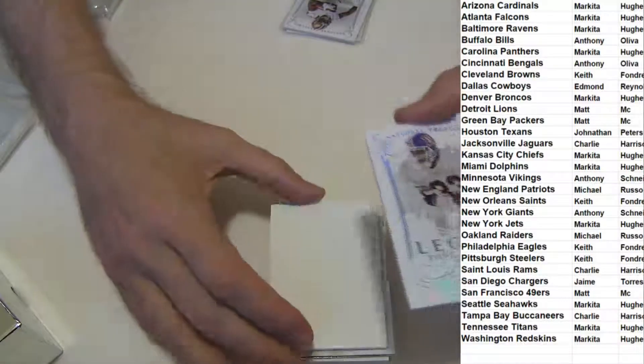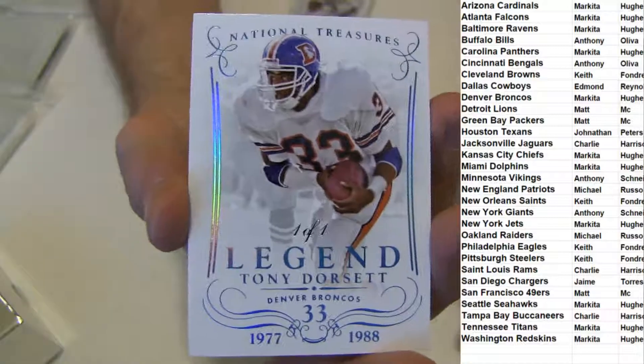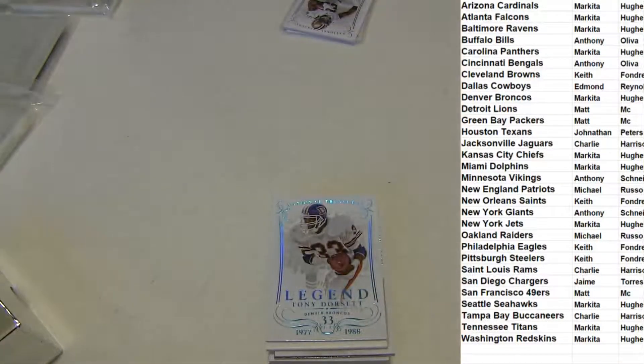Oh wow, look at this — Tony Dorsett one of one, on the Broncos. One of one Dorsett. We pulled a Kurt Warner, now we pull a Dorsett with the one of one base.